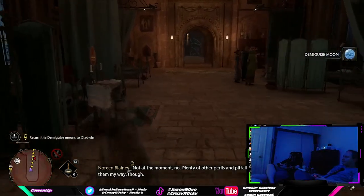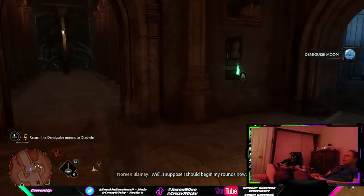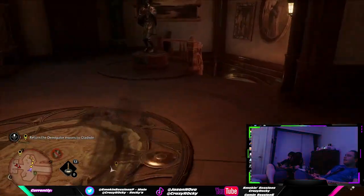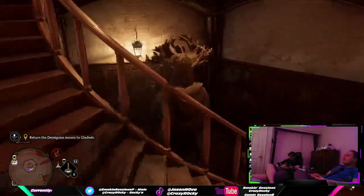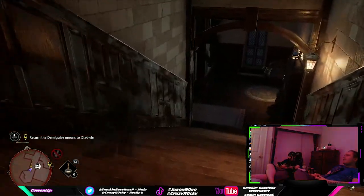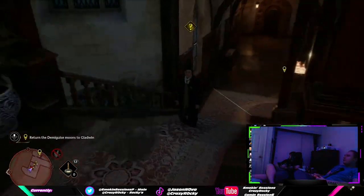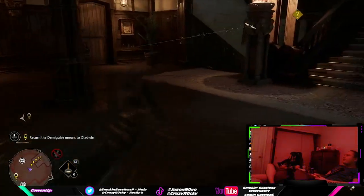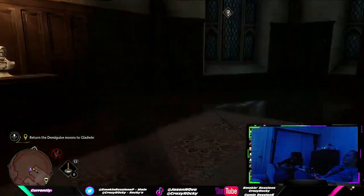Let's start with the Daedalian keys. To start this quest you need to talk to a student named Nellie Oggspire, who is near the Transfiguration Courtyard area. She will tell you about the keys needed to find house tokens, which you take back to your house to put in your chest and unlock a reward — that reward is unlocked after all 16 are achieved.